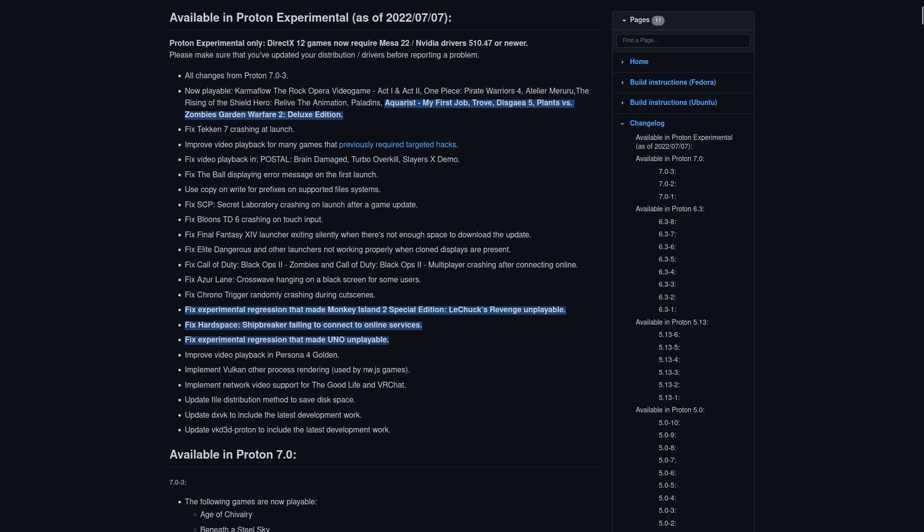This Proton Experimental update went up on July 7th, 2022, and the newly playable titles should include Aquarist My First Job, Trove, Disgaea 5, and Plants vs Zombies Garden Warfare 2 Deluxe Edition.